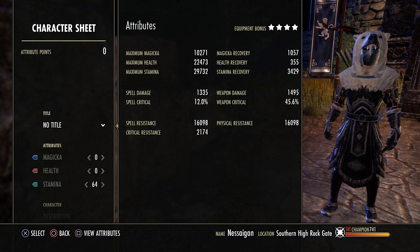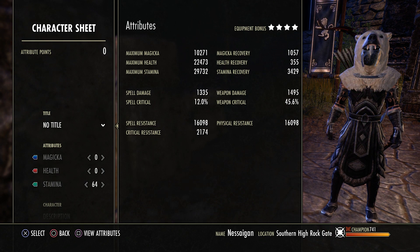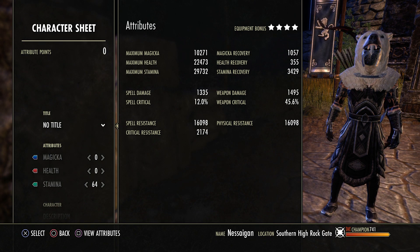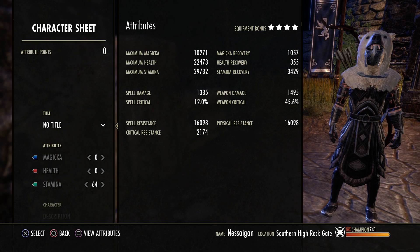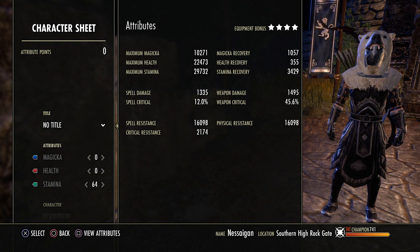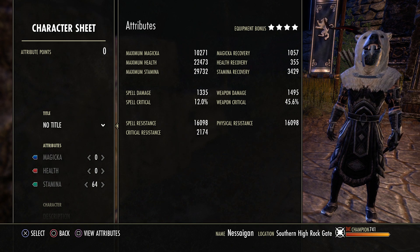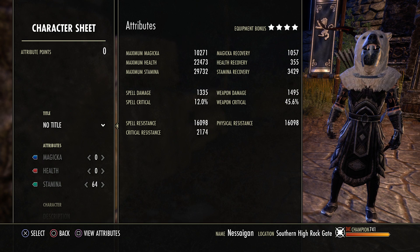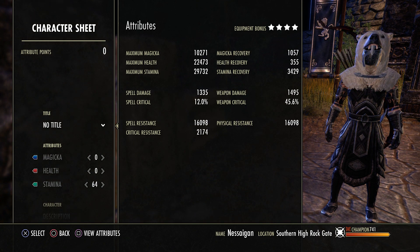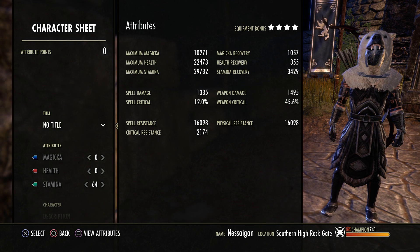The 30k stamina is kind of cringy but it doesn't matter because proc blade. 1,000 magicka recovery unbuffed — that can get a lot higher with different things I'll get into later. 3,400 stamina recovery, which can also get a lot higher. 1,500 weapon damage unbuffed on the back bar — doesn't matter, we're proc blade. Weapon crit again doesn't matter. The unbuffed resistance is there; we're running a defending bow on the back bar, so when you cloak it's about 21-22k resistance and almost 2,200 crit resist.